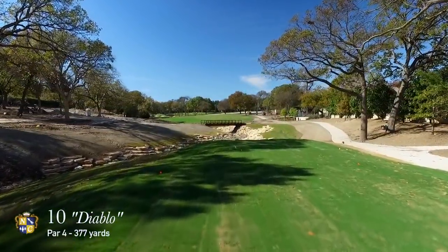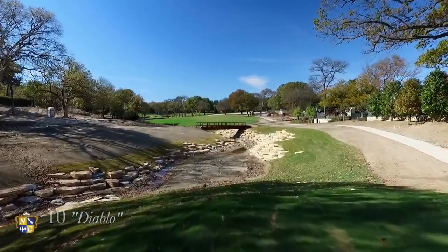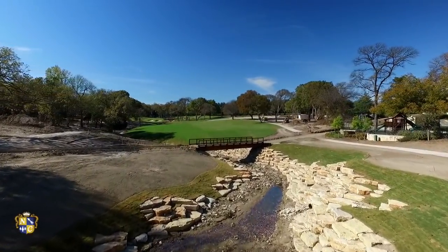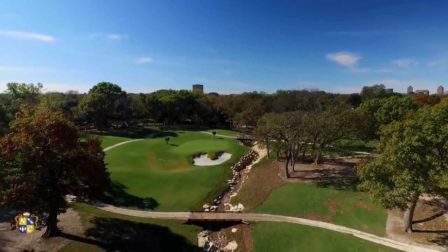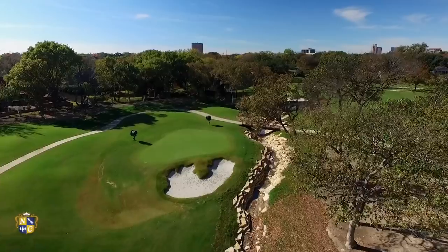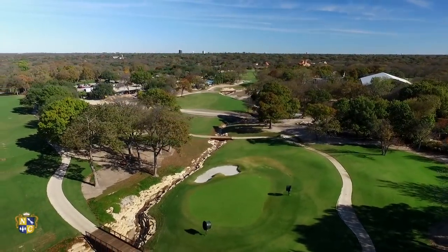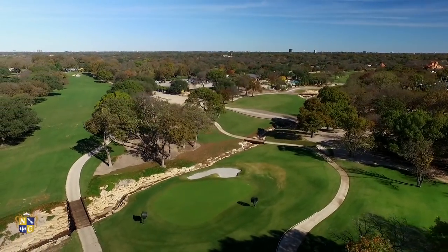The start to the inward nine offers a gorgeous view but a challenging test. A conservative tee shot will put you on the right center of the fairway, leaving a slightly longer approach to the green. Players who choose to be aggressive can take the left side for a shorter approach, but this is no easy task as the fairway slopes left towards the meandering creek. The approach is complicated by a shallow green that features a bunker directly in front and the creek to the right.